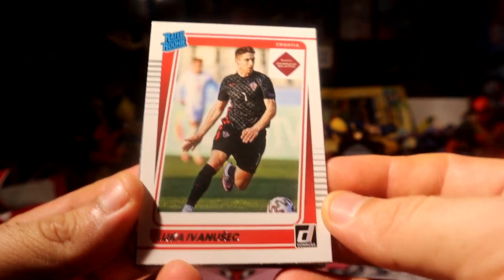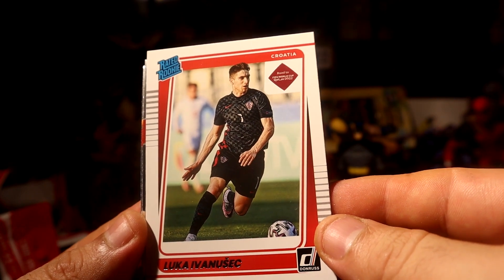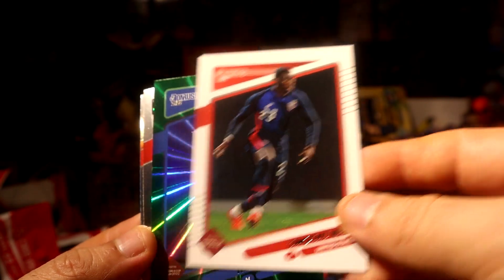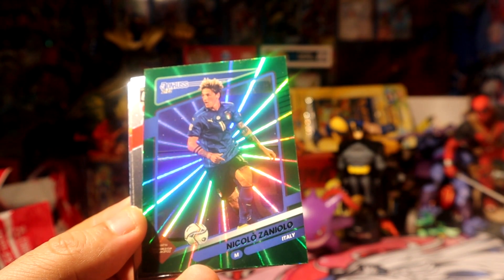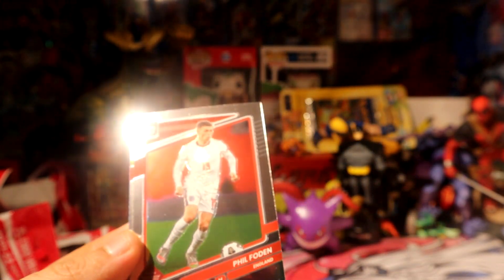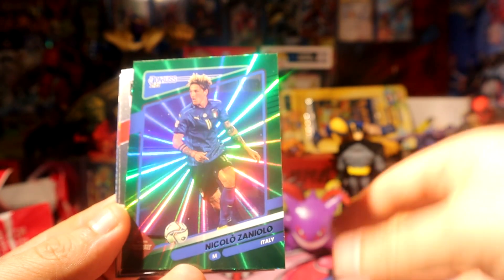Alright, last pack — magic, here we go. Can we get a pink velocity? I've opened a few of these and I don't think I've pulled a pink velocity. I picked a pink parallel but not a pink velocity. But we have Ivan — rookie creation, real rookie paper. And we have a green velocity — Zaniolo for Italy, midfielder. Oh yeah, drop it, drop it! Get the value!